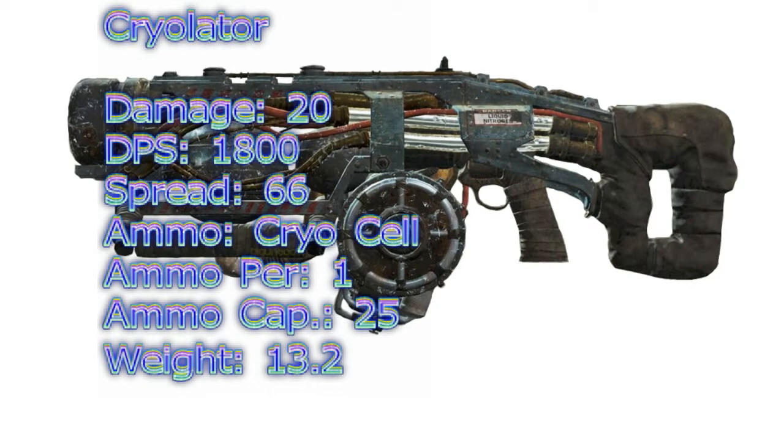Sliding into number 2 is the cryolator with a damage per attack of 20, a DPS of 1800, an attack per second of 90, and a spread of 66. The ammo type is the cryocell, ammo per shot is 1 and the ammo capacity is 25. The item weight is 13.2 and the value is unknown.